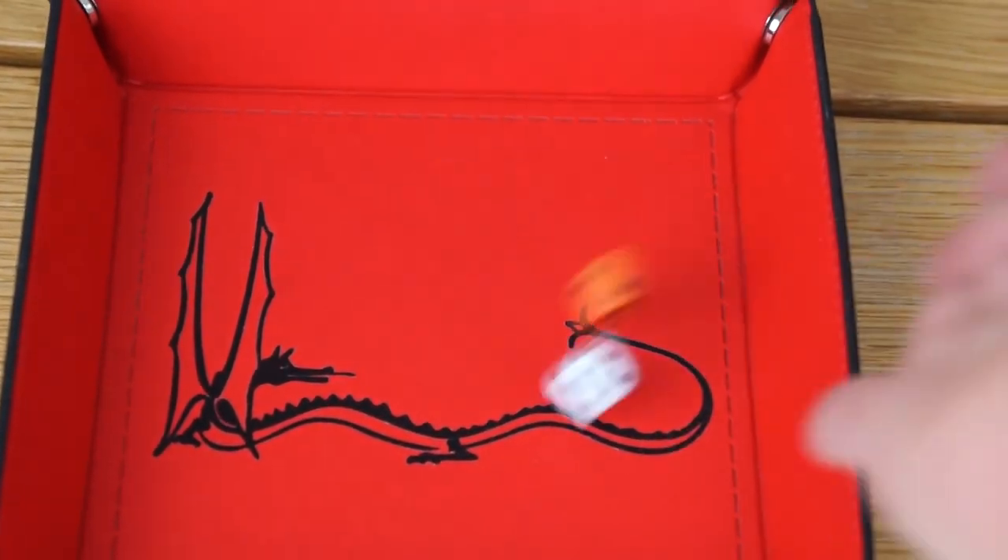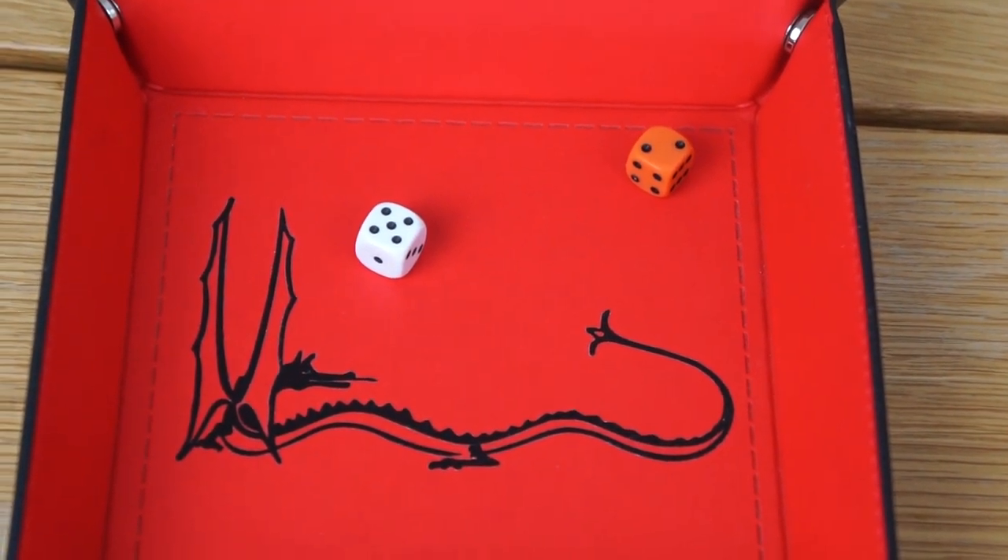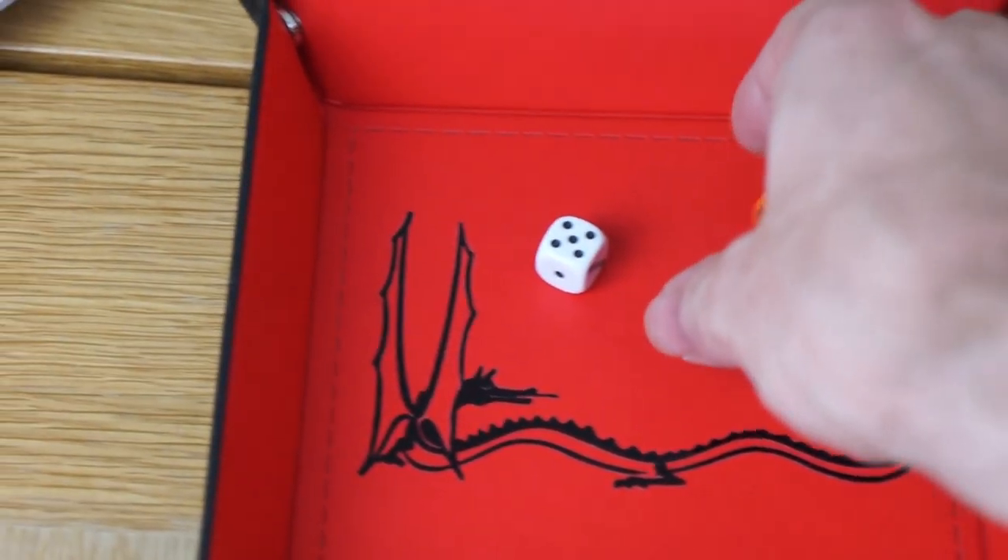Another optional but useful tool is a dice tray like this one, so that you can minimise dice flying over your floor and let people know that you're down with hobbits.